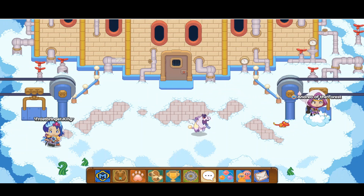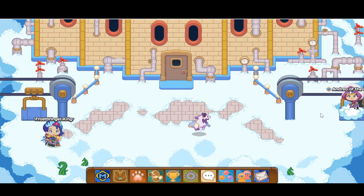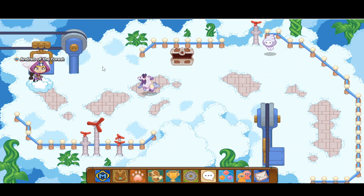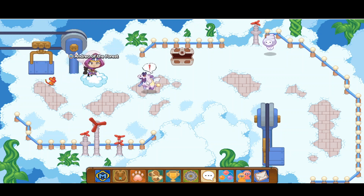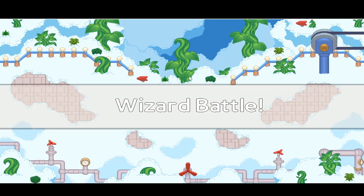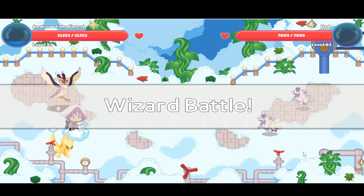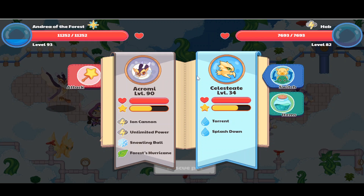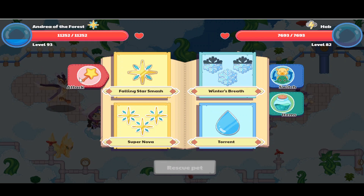And we can head over to the slider. Let's go ahead and battle whatever pet's over here. A hob, maybe. I'm not really sure. So we have two pets and our Celeste is right over here.